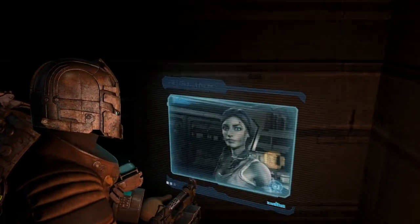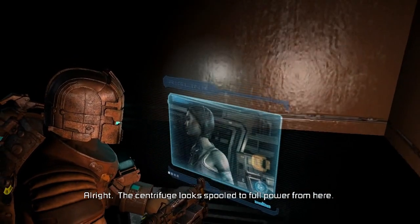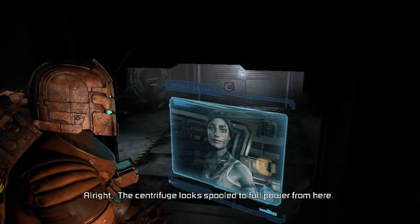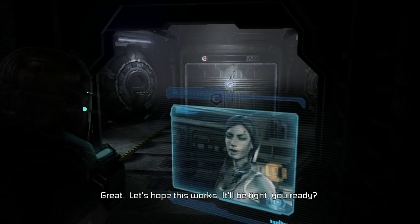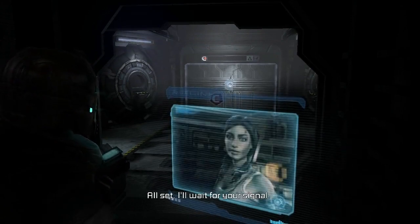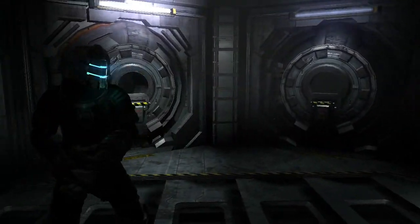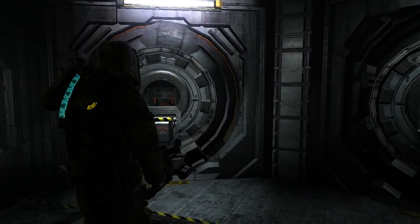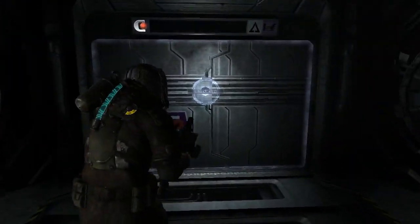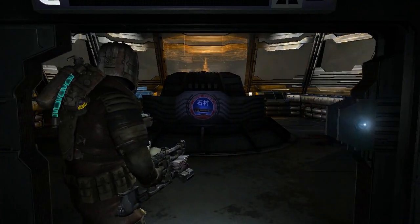Ellie, I'm almost to the captain's nest to activate the tethers. The centrifuge looks at full power from here. Let's hope this works — it'll be tight. All set — I'll wait for your signal. And it does appear like there's actually one escape pod still present. That was actually one that was used in the first game for a crazed member of the crew to make their escape. And then all we have to do is activate the gravity tether and hopefully get back across.